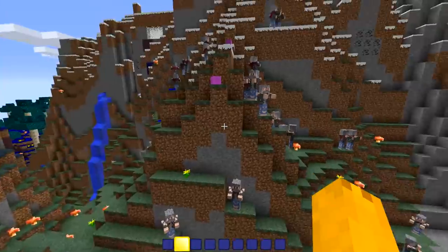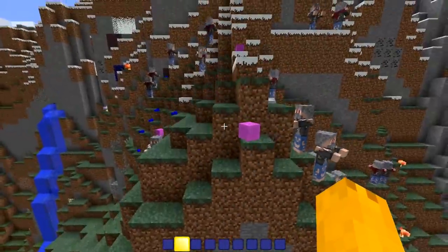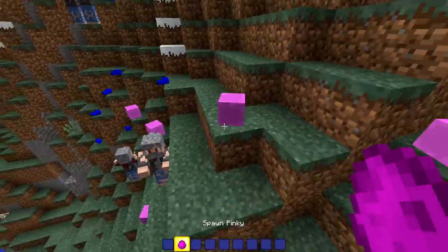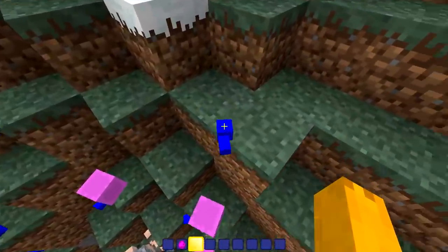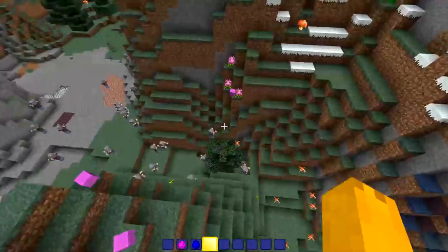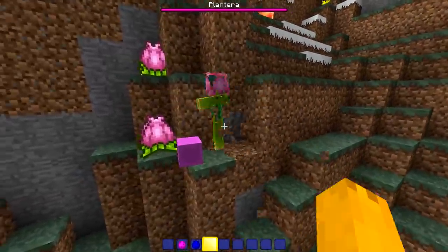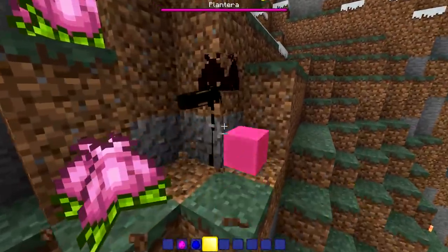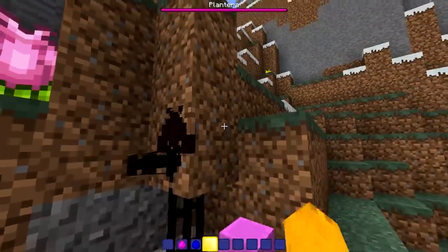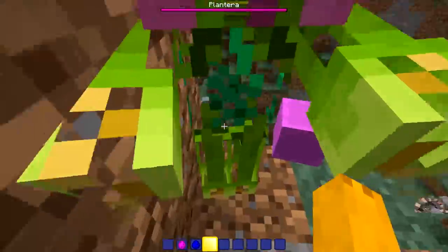We got Pinky! What could that possibly be - is that a truffle? There's a truffle, look at that. We also got Plantera bulbs - oh my god, that actually spawned something when I was just joking around. Let me see what Plantera looks like. It's just a zombie body with a Plantera skin. Interesting.